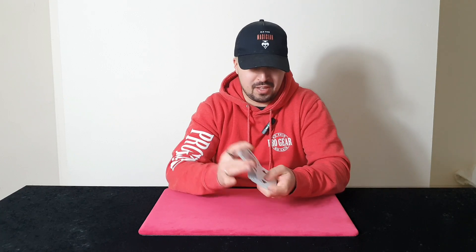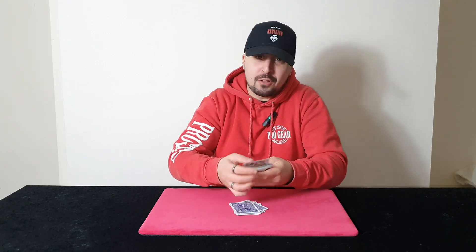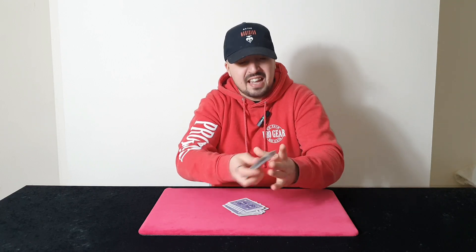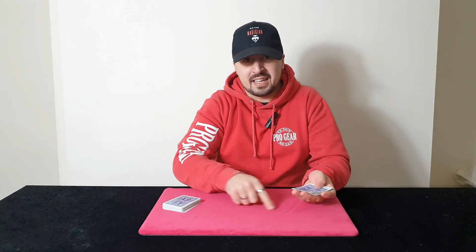This trick is super easy to do, so if you're a beginner you'll be able to do this. The cards are mixed up and you give the cards to the spectator — I don't have anybody here — and you tell them to deal the cards down on the table. They can shuffle the cards if they wish, deal from the middle or from the bottom. It's completely up to them; they can shuffle, deal, and stop wherever they'd like.